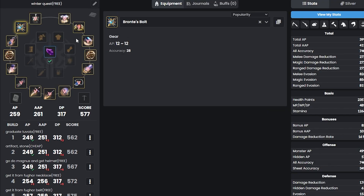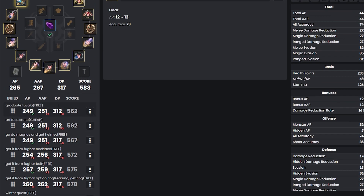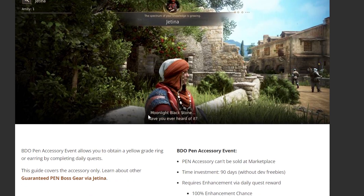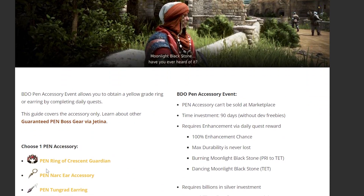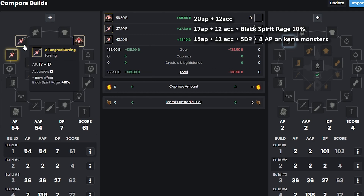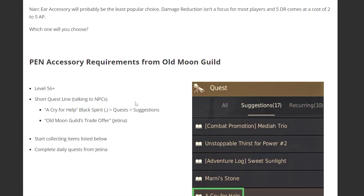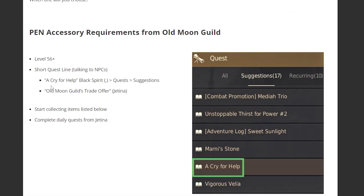After getting the earring, the next focus is getting the PEN guarantee accessory for your ring — the Pen Ring of Crescent Guardian. It gives you a PEN accessory from three options: rings or earrings. The reason we want the Pen Crescent Ring instead of earrings is the price difference — clearly this is the winner. To start this quest, you need to be level 56 plus, do the short questline called Cry for Help by pressing comma to open Black Spirit, then go to Quest, then Suggestion, and find Cry for Help.